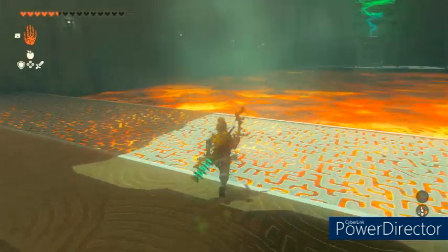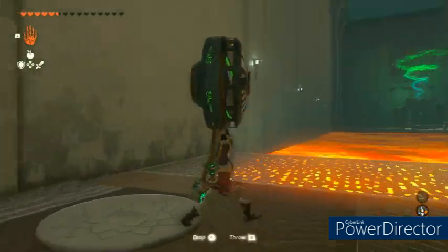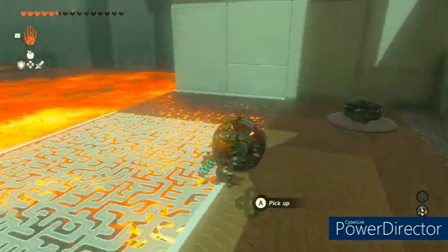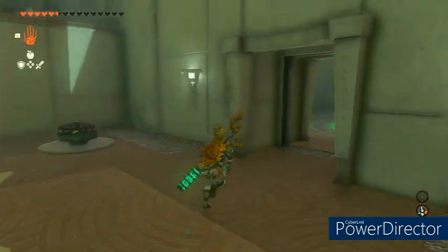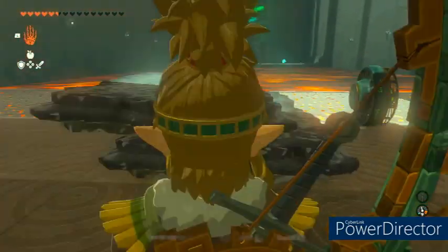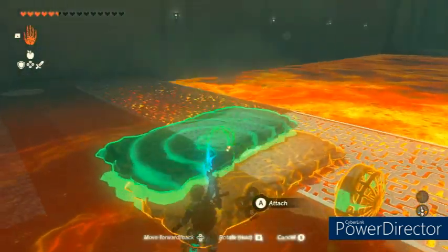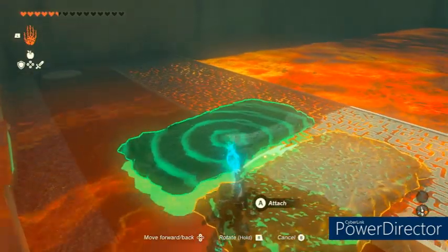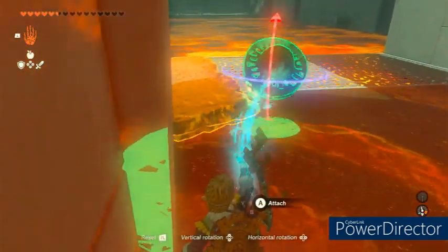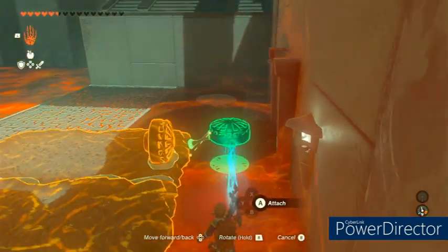Now we just need to get across this large flow of lava. They give us some fans and also some other Zonite devices — if you turn to the right, they're up there. There are some hydrants to make lava chunks. I decided to disregard that entirely and went back into the old room to get lava chunks from there. Turns out the lava chunks only fit through diagonally, so take that into consideration when picking your lava chunks. Now that we have our lava chunks we're gonna put them next to each other to make a raft and attach our two fans — let's make ourselves a little boat. After that we hop in the lava and glide on across.